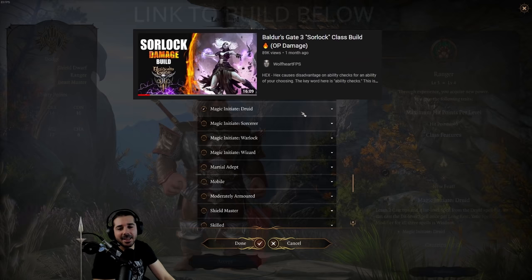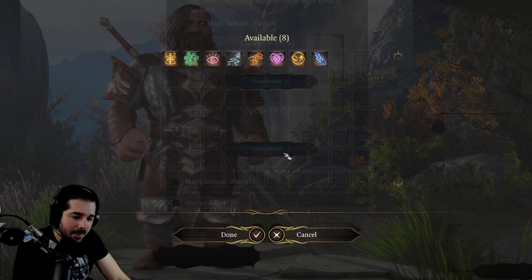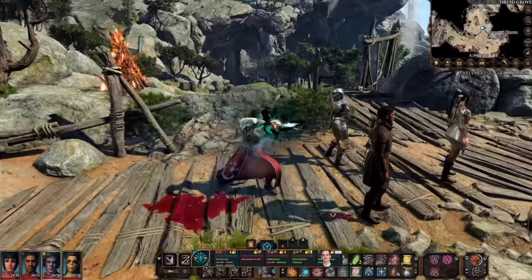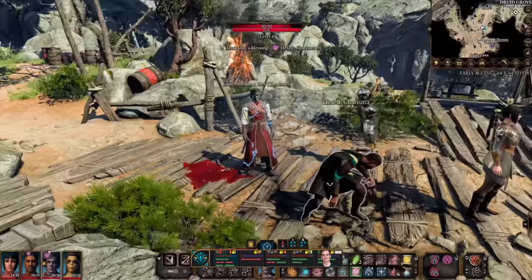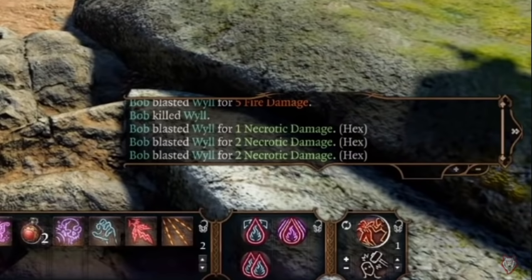One great combination: play as a sorcerer and take Magic Initiate Warlock to get Eldritch Blast and Hex. Hex gives you an extra 1d6 necrotic damage on top of your attacks. The sorcerer can also learn Scorching Ray, which fires three rays of 2d6 fire damage. With Hex, that 1d6 is added onto each of those rays — it's like a mild version of multiclassing in a really powerful combination.